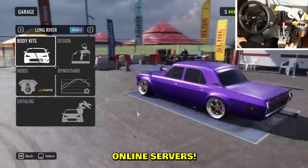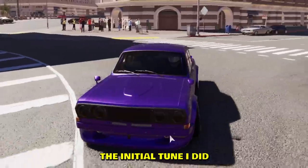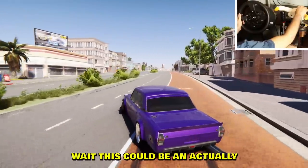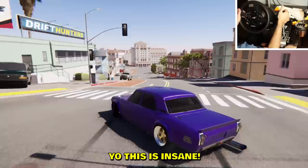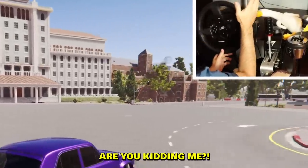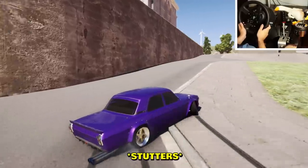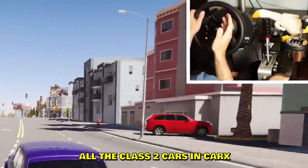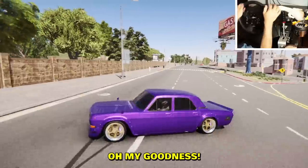We're going into online servers to test how this car handles. Wait — this could actually be a really good car. It's class 2 but it feels OP. The map looks beautiful. Let me try a 360 — oh my god, I did the most beautiful 360 on the first attempt! Honestly I'm surprised — this feels like a class 5 car. I've tried all the class 2 cars in CarX and this is not a class 2 car.